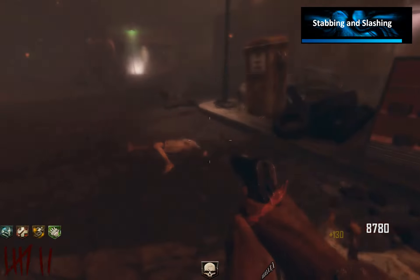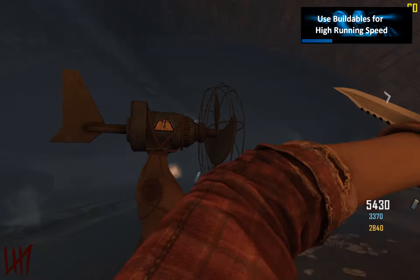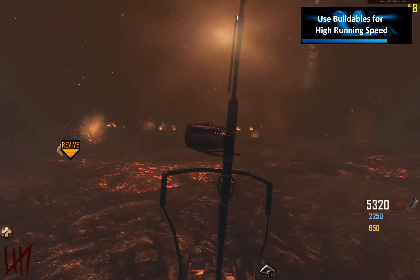Let's talk about running speed again. The MP5 and the ballistic knife offer 110% running speed, but the problem is you rarely use those guns. What you can do instead is hold your turbine — with the turbine you also run at 110% speed. This is very nice because Denizens attack you less often and your travel speed is greatly increased. So whenever you run a long distance, like from power to town, just hold your turbine. This also works with the turret, though I'm not 100% sure about the trap.